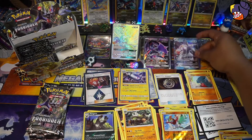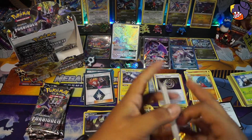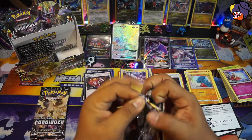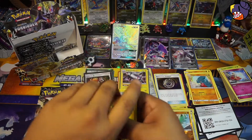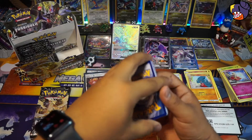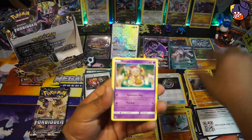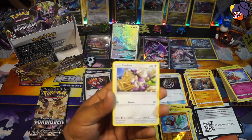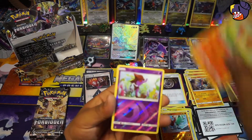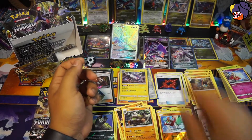We got another Naganadel — can't get the full art or the rainbow, but here we go. We got an Electric Energy, a Klefki, Goodra, Gible, Clauncher, Pupitar, Fennekin, a Skorupi, and a Beast Ring — very cool, very nice card to pull.